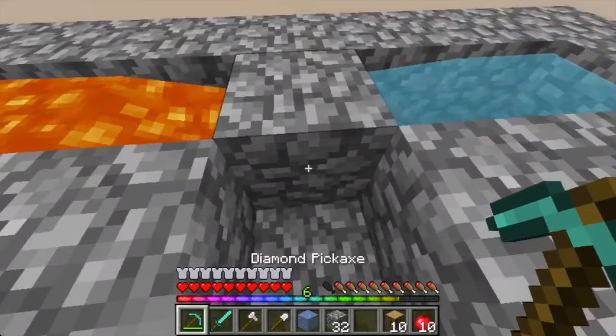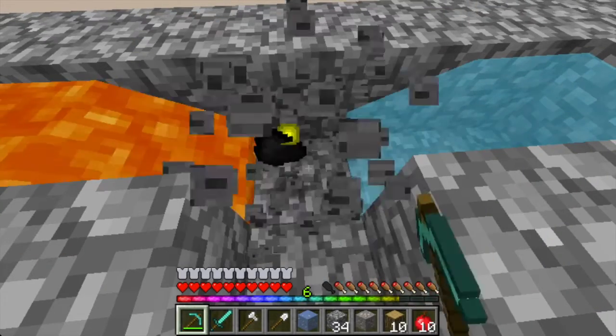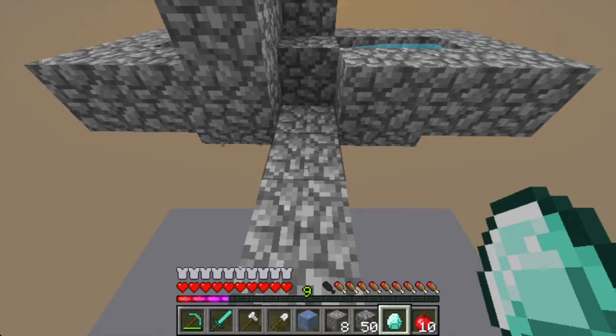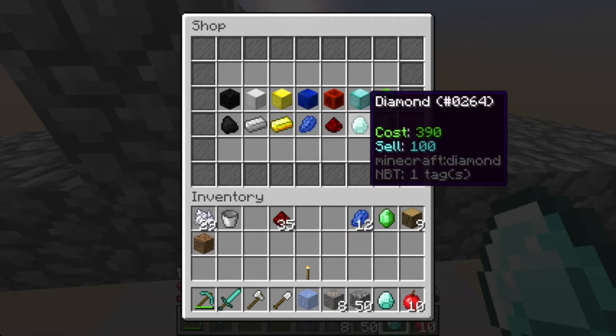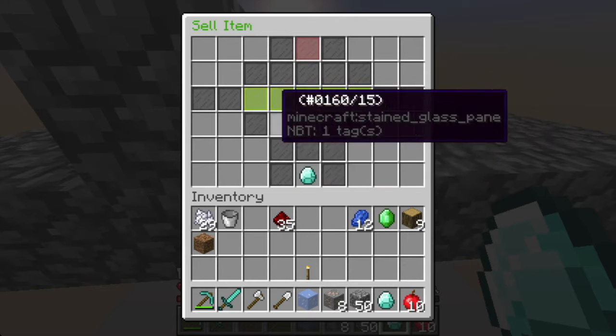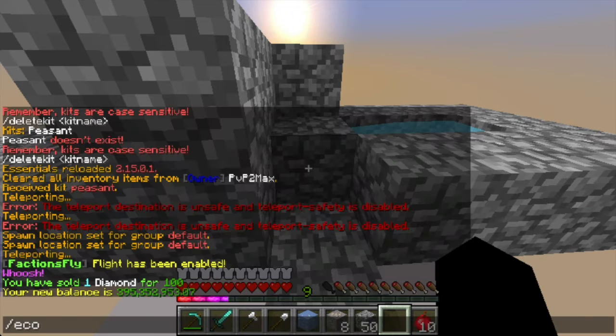Cobblestone generator created. Let's start mining — we're going to get some ores, and then we will be right back. We have mined a little bit. We're actually going to go to slash shop. We're going to right click. This is how you're going to make your first starting money.